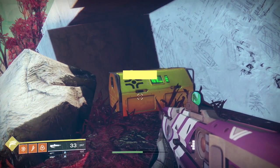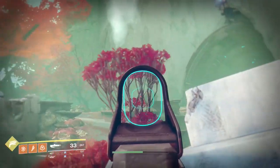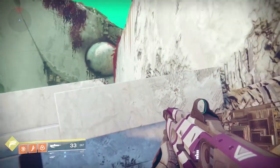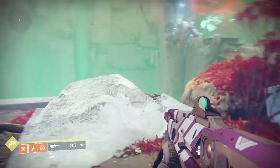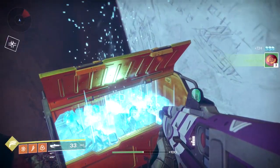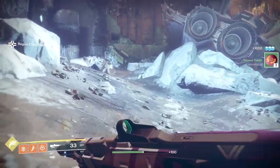This is the second chest just over here. We came from over there and we are now here under this white little brick area. The ship is to my left and the chest is just tucked away in this little bit here. We'll open that one — just got some Nessus tokens. Then you want to head over to this ship.